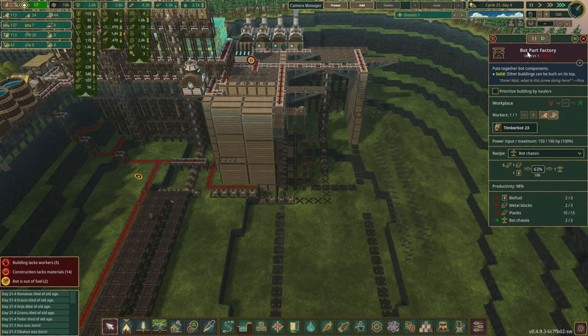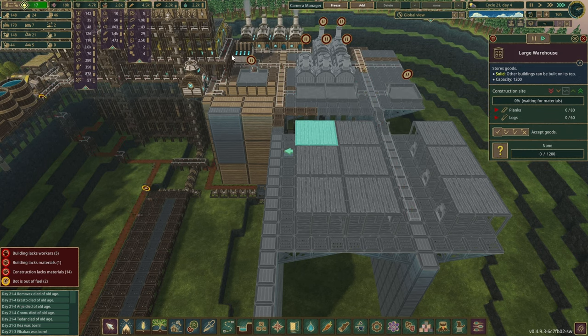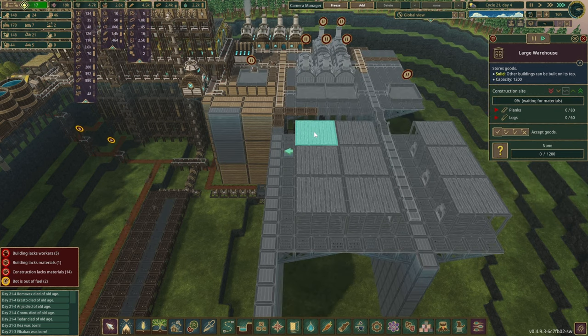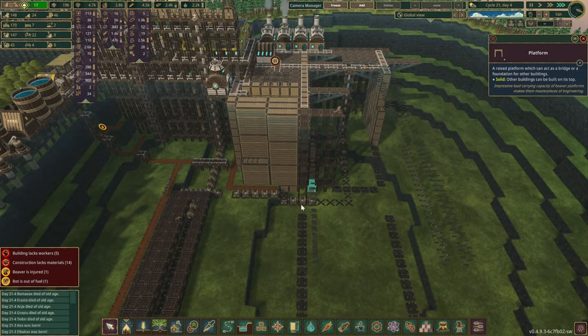For example, if we are using the pot part factory, we need biofuel, metal blocks, and planks. Metal is going to be coming from these large piles here. Then the biofuel and planks — oh hold on, planks can't actually go here. So that means we might do another few large piles on the side, but I'm pretty sure we had something else to store in here. Gears and metal blocks.